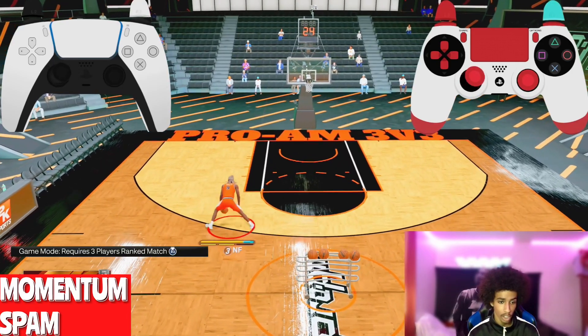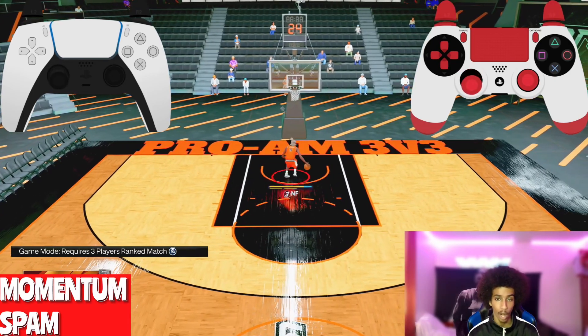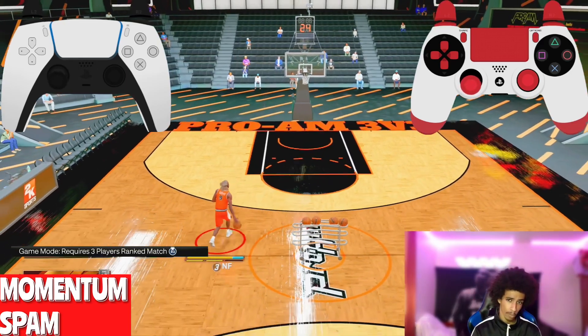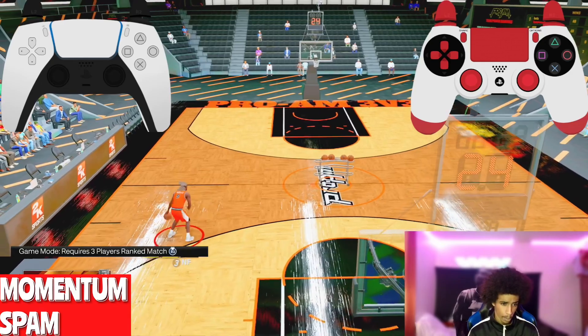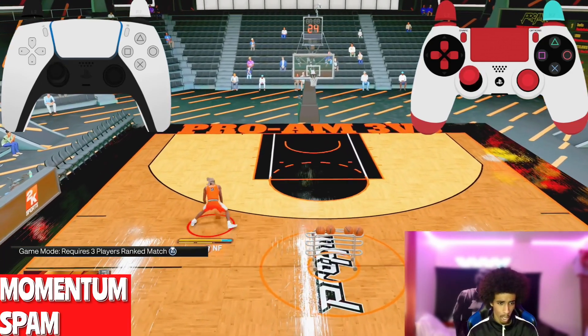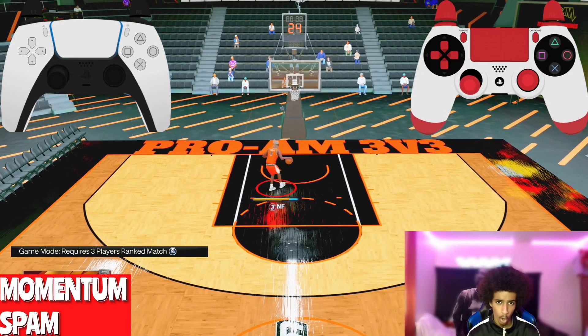When you're spamming it, it should look like this — diagonally top right, diagonally top left, up, up — all the time while holding R2 the whole entire time. Make sure to replay and slow it down if needed. The hand cams are on screen. Hold R2 the whole entire time, flick the right stick up, then flick the left stick diagonally top right and diagonally top left — that's really all you have to do.